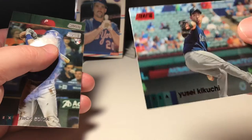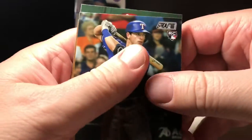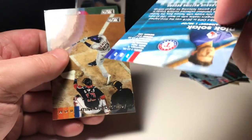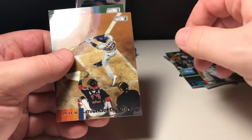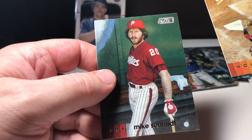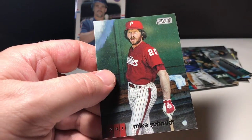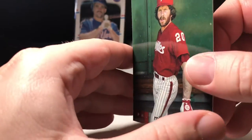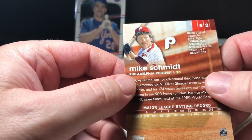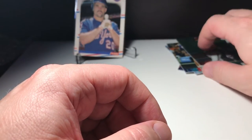Yusei Kikuchi — rookie card, I believe, or maybe not. Nick Solak rookie. Michael Brantley. And we got a Mike Schmidt! Good old Mike Schmidt, third baseman for the Phillies, way back in the day — was a heck of a hitter. Alright, pretty good pack for number one.